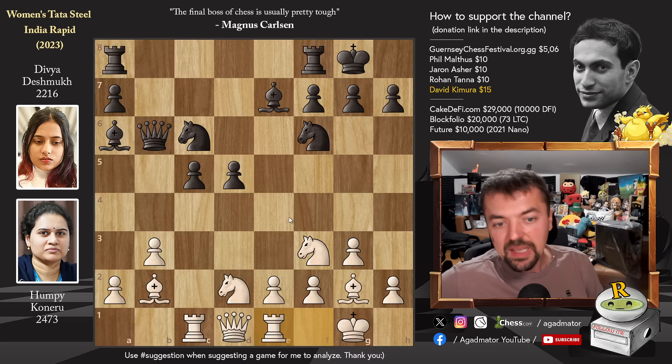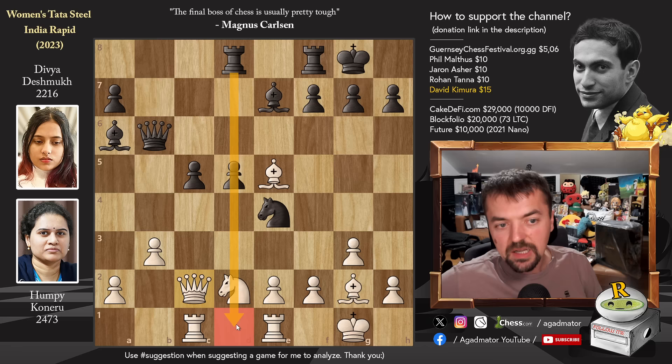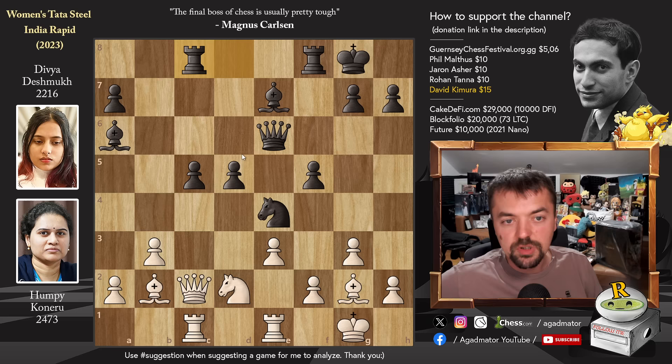You would very much like to play pawn to e4, and that's why Divya stops it — she plays knight to e4. We have knight to e5, offering a trade-off of the knights, but also threatening a fork with knight to d7. So Divya trades: knight captures, bishop captures, and now just rook a to d8. We have queen to c2, now getting off the d-file. And pawn to f5 — the knight is nicely defended. Pawn to e3, and now queen back to e6, attacking the bishop here. Bishop back to b2, and now rook to c8. Now the pawn is nicely defended and you can bring the other rook to d8.